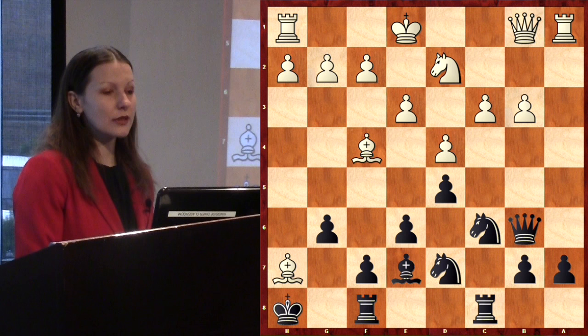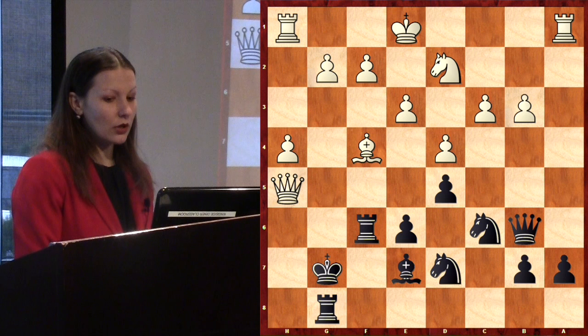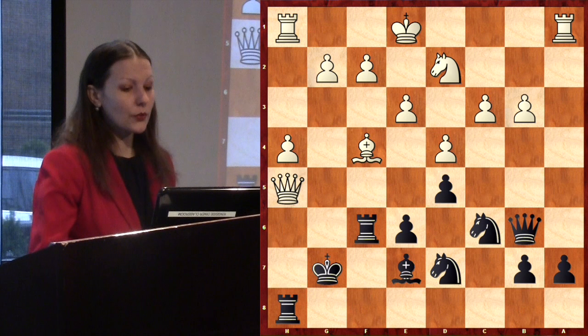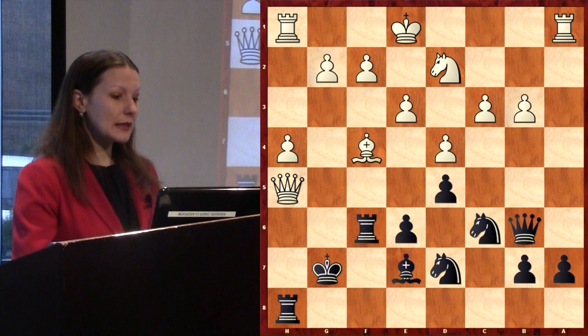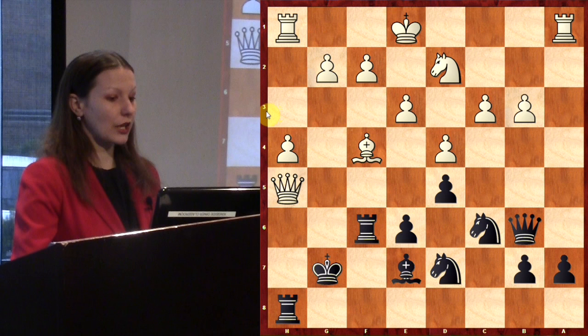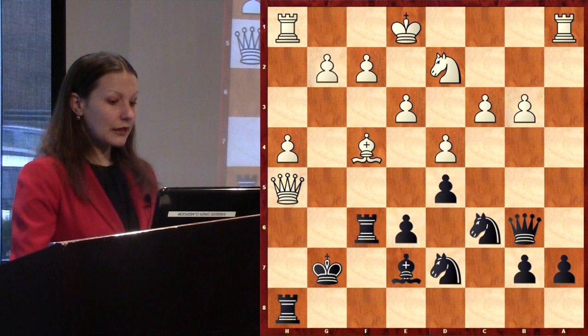What should Black play if White plays Qb1? G6 — the idea is to trap the bishop. What should White play? Bxg6, fxg6, Qxg6, and if Rf6, Qg4, Rg8, Qh5, Kg7, h4, Rh8 — it's an unclear position where White has compensation for the knight with three pawns, but it's not easy to attack the king with only a bishop and queen. I was not sure I could defend my king, so I decided to just protect my bishop on d7.